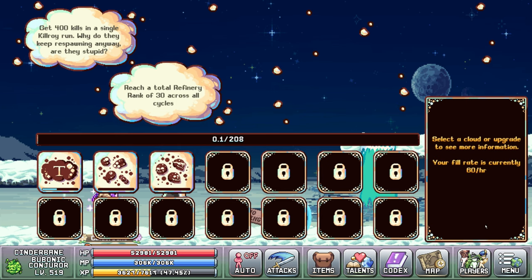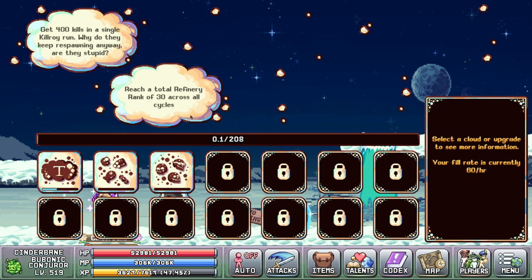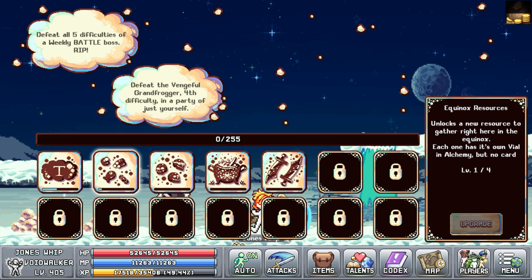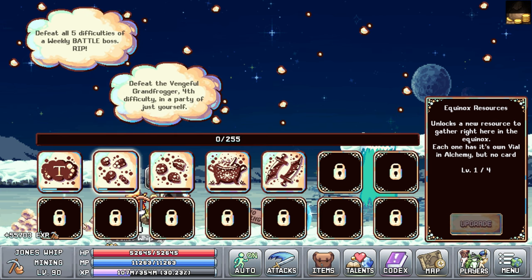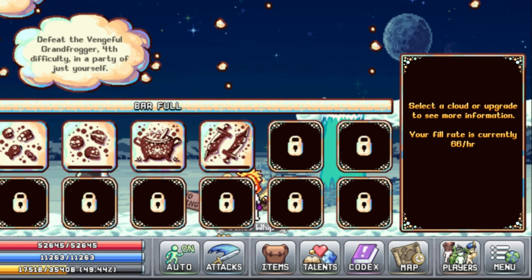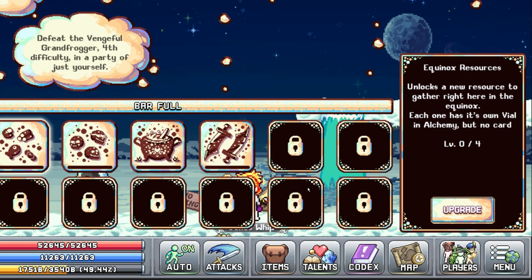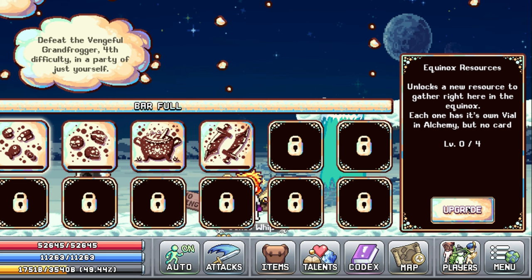You unlock new bonuses by completing challenges, and then you can upgrade them each time the bar you see in the middle of the screen is filled. The bar will fill up automatically over time. Your current fill rate can be seen here by unselecting everything else, and by completing certain challenges your charge rate can be improved.